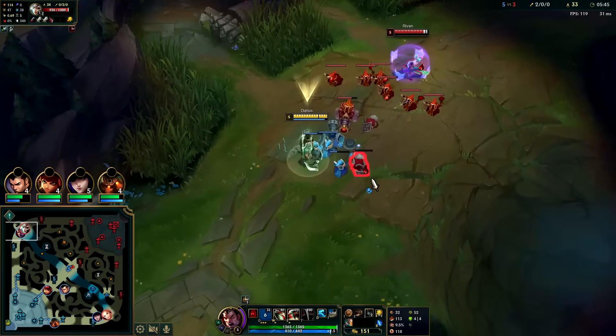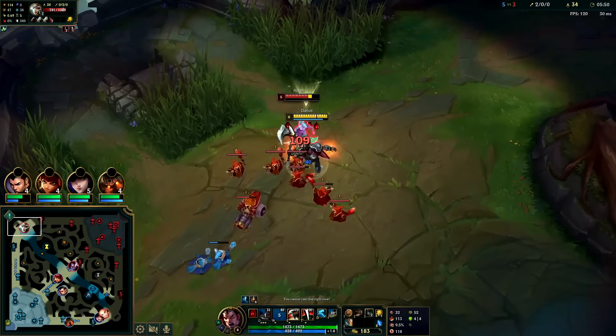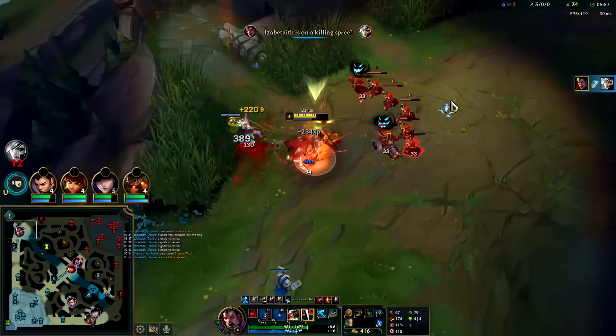Got it — I knew she was going to go in for cannon, she would have had to give up otherwise. I'm six now. Auto W, auto Q — she's just dead. We get her with the W R combo, down she goes.